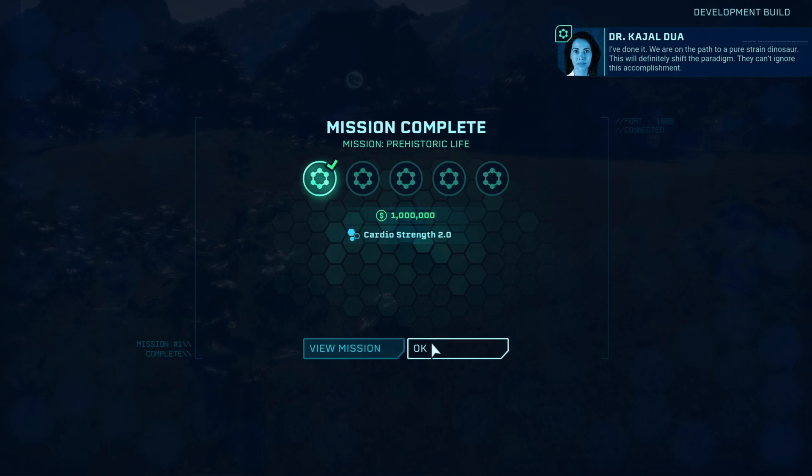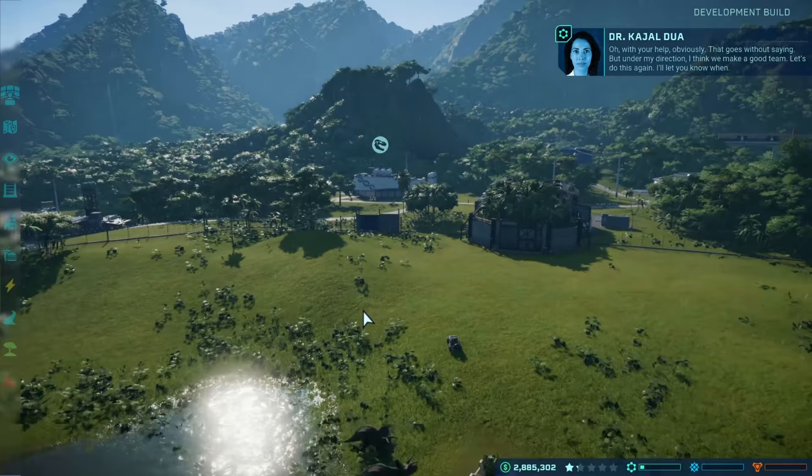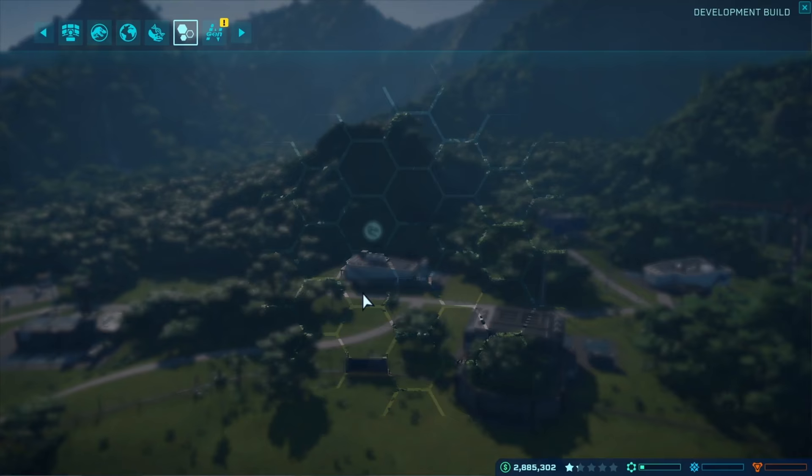In-game dialogue: 'McDonald, we are on the path to a pure, strained dinosaur. This will definitely shift the paradigm. I can't ignore this accomplishment.' 'Oh, with your help, obviously. That goes without saying.' 'But under my direction.' 'I think we make a good team. Let's do this again. I'll let you know when.' Sounds fantastic, lady.